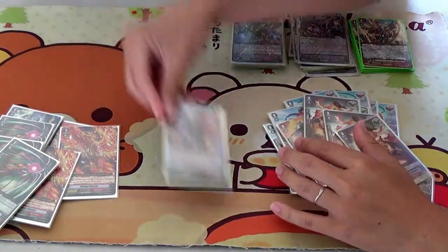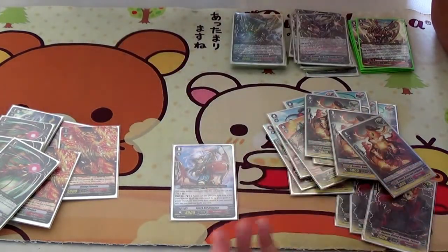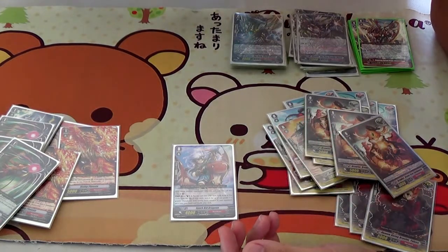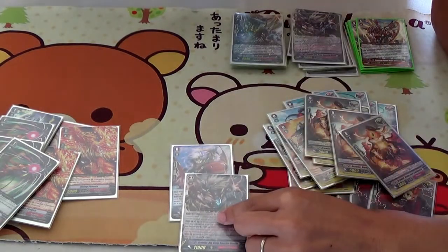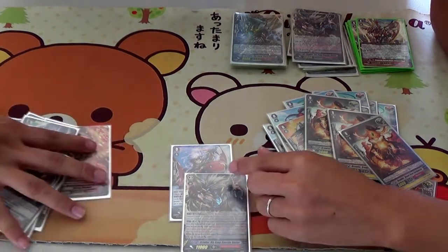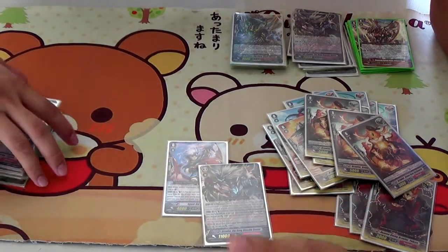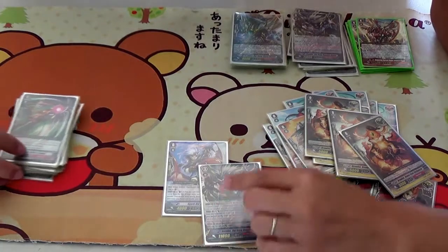My starter is the Spark Kid Dragoon — it's pretty self-explanatory. You need grade 3s in this deck for either striding, and this guy needs another grade 3 to activate his skill. I don't really know other Brawler starters, but I don't think they're as good as Spark Kid anyway.